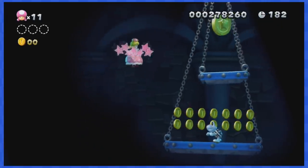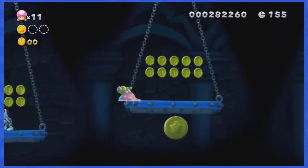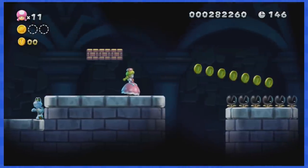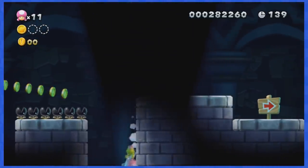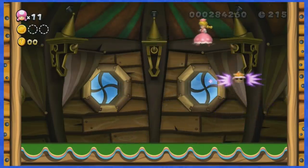World 1-castle contains a lot of coins on those platforms swinging left and right, but thankfully you can dodge most of them by using Peachette's spin jump and gliding abilities. Near the end of the castle, you're usually supposed to hit a P-switch to turn those coins into blocks, but with Peachette you can just skip all of this, make it to Lemmy, defeat him, and World 1 is done!